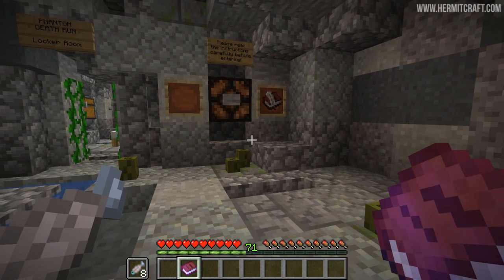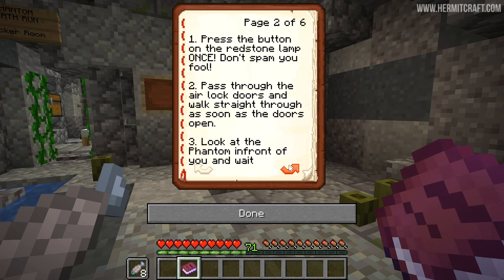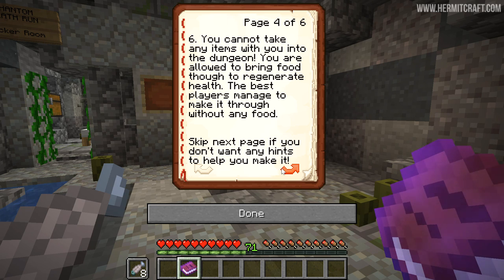There is an instruction booklet here. It says: Welcome to the phantom death run. Only the best and strongest Minecraft players — for example, anyone but the NHL hermits — can master this challenge. If you hesitate you are dead. Make sure to carefully read the instructions. Press the button on the redstone lamp once, don't spam. Pass through the airlock doors and walk straight through as soon as they open. Look at the phantom in front of you and wait — you cannot hit any phantoms, there is a fine if you do. We have to put all our belongings in a chest, which we have done. You cannot take any items except food, but I am a wimp — I am scared of these phantoms to be honest, and I'm going to take some food with me.